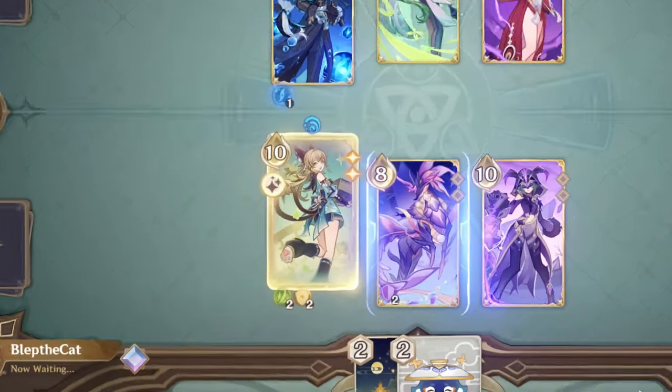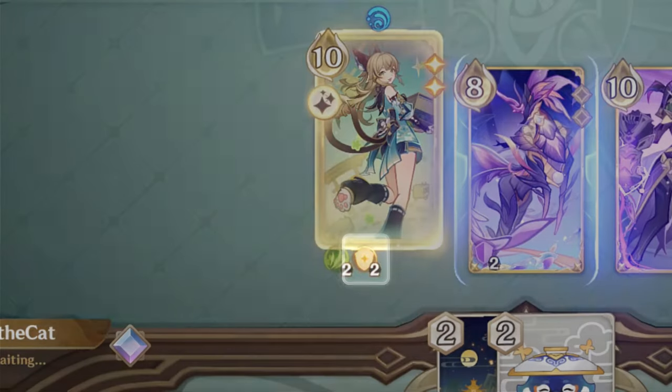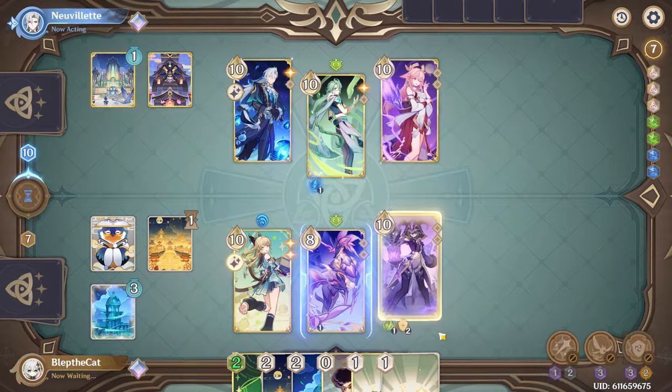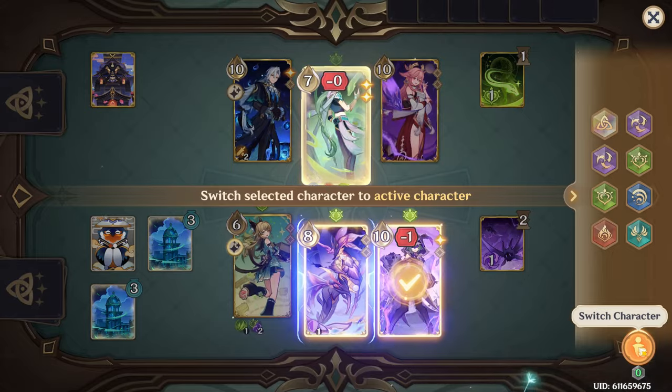The status does stack up to two times, so you can actually use it more than once. But keep in mind the shield does not stack, and you only deal damage when you switch off of Kirara specifically and not off of another character. So even if you were to stack it up twice, you will have to eventually find your way back to Kirara in order to trigger it again.